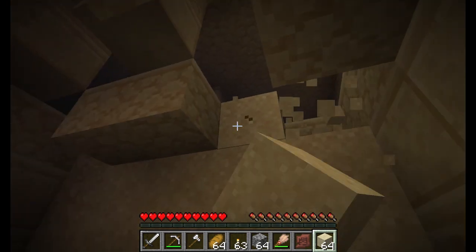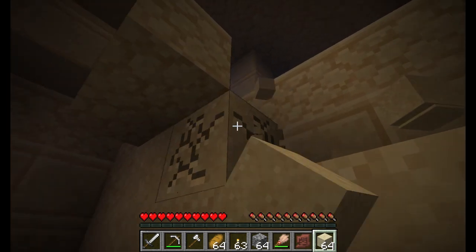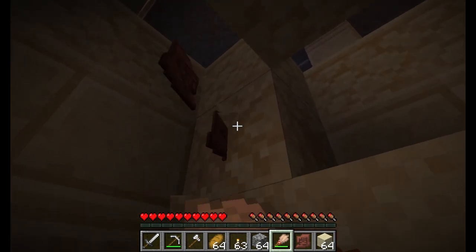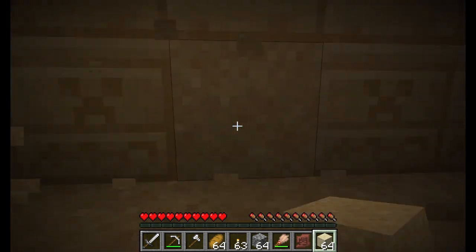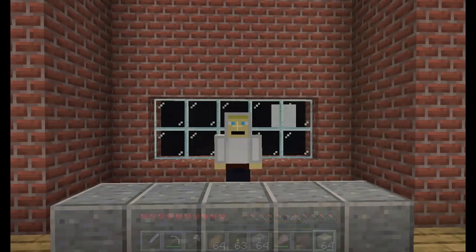We've definitely had a few new 1.21 features in 2024 so far, but they've been spread out across multiple snapshots, and it seems like Mojang is taking a different approach than last year. For the 1.20 snapshots, we'd get a few with little to no content, then one big snapshot, then a few weeks of no content, then another big snapshot. Meanwhile, for 1.21 snapshots, it seems like Mojang is releasing basically one feature in each and every snapshot, aside from the ones that were just bug fixes and gameplay tweaks.